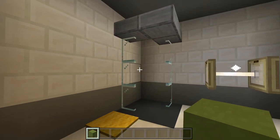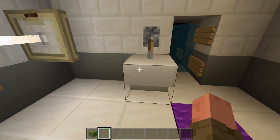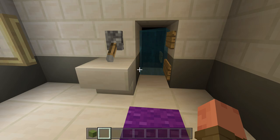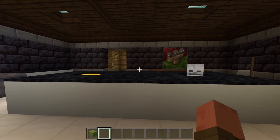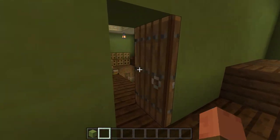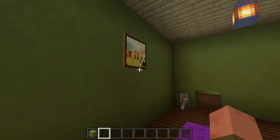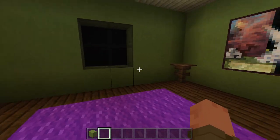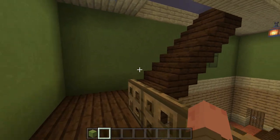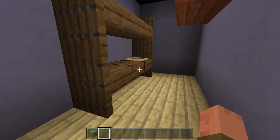The bathroom area sometimes has an item, and there was a vent underneath the sink. I couldn't fit it exactly, so I placed it next to the sink instead — you can run through and pop out in the kitchen. The next room has a window, two paintings, and a table with not much going on. From there you can head to the third floor.